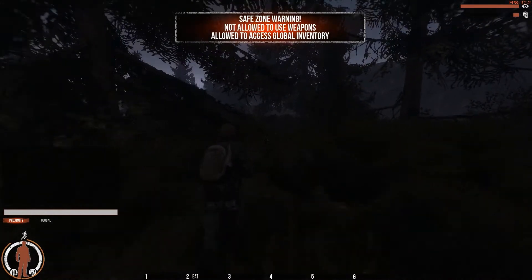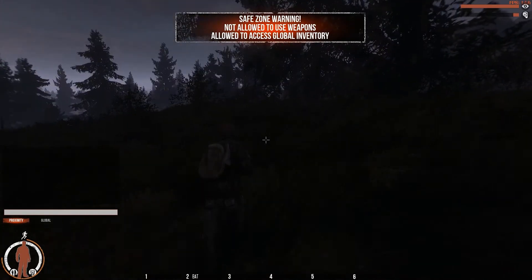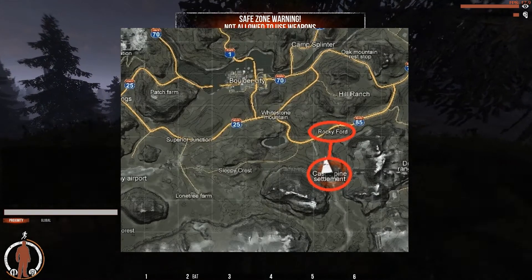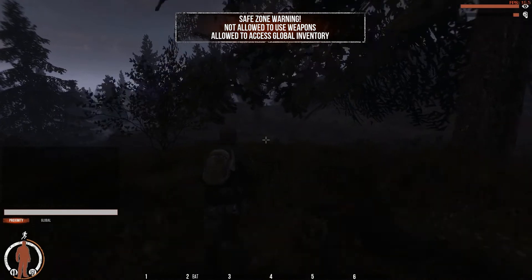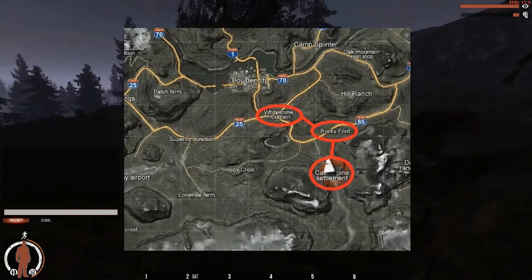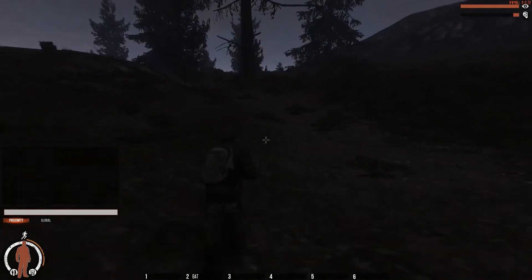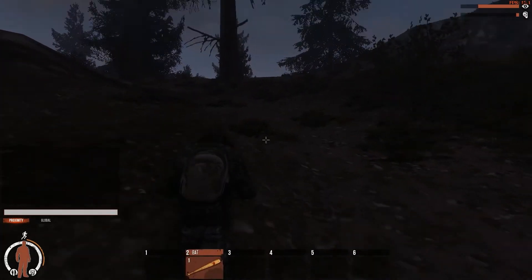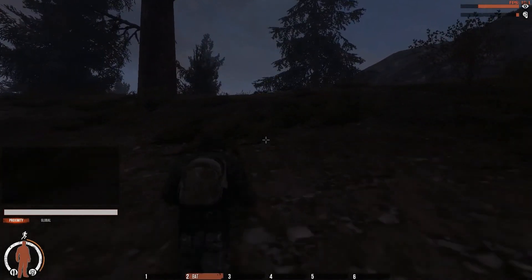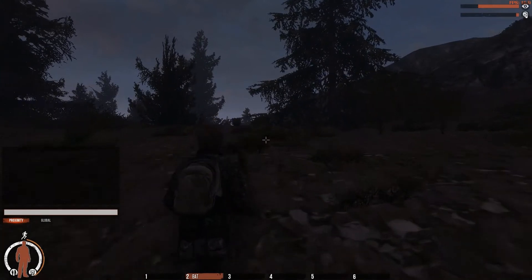I normally spawn with as few items as possible, usually just a wooden bed and a small backpack. The first place I go is Rocky Fort — there I search the restaurant, the market, and a house that's across the street. Then I usually continue to Whitestown Mountain, where there's a supermarket, a post office, and a store of some kind that has rooms in the back that usually spawn weapons.